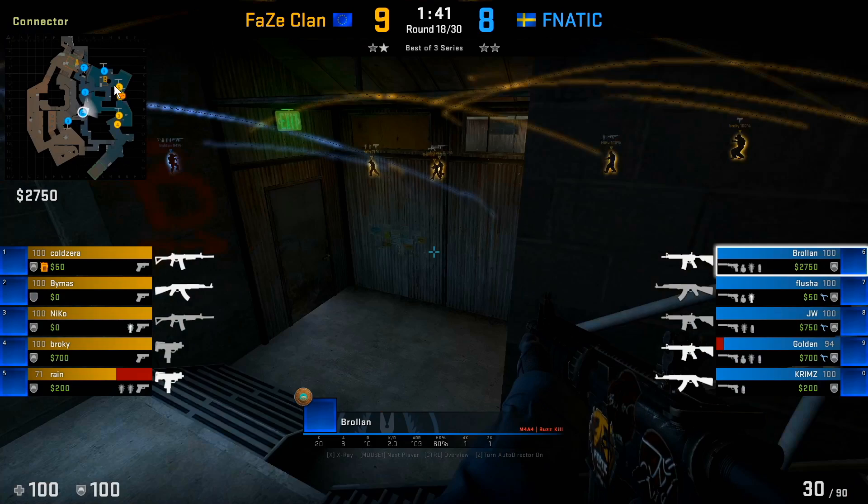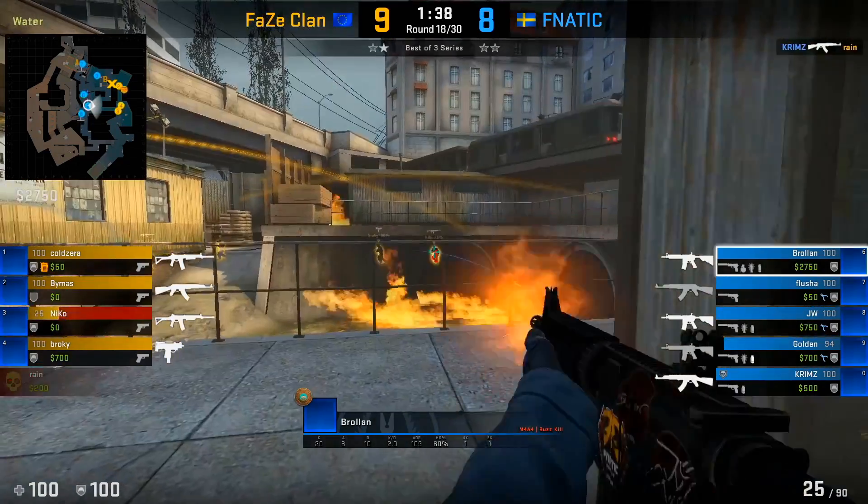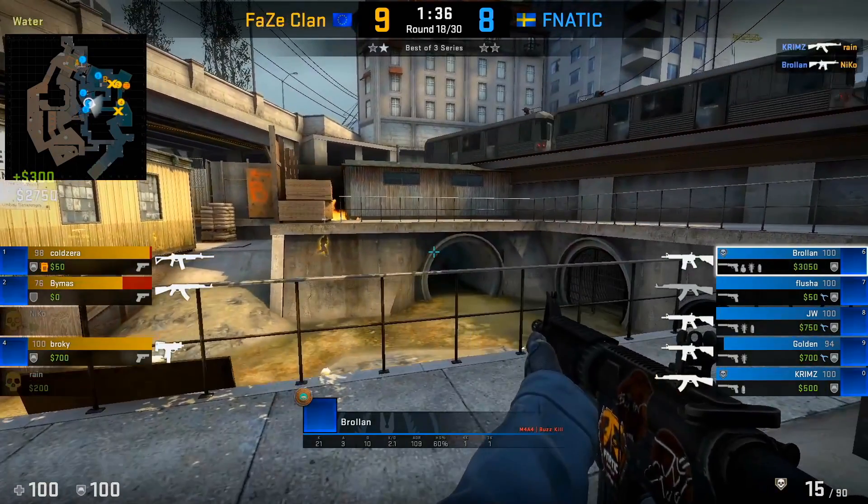Here we see a straight monster hit from the T's. As his B players are calling it out, what Brollan does is simply rotate through the door to get the angle on short pipe as soon as possible to get the kill on Niko. The whole reason you want to rotate from connector to get water control is because you don't want to give the T's too much time to maintain control and get into really good spots where it's almost impossible to push through the door. Always rotate as soon as you can to fight for control so the T's can't get set up.